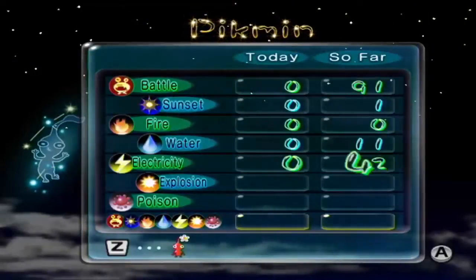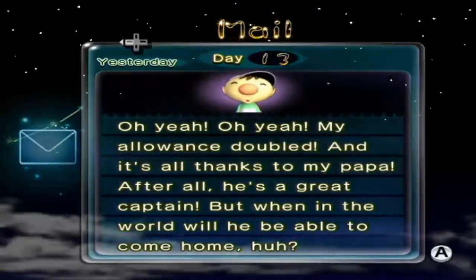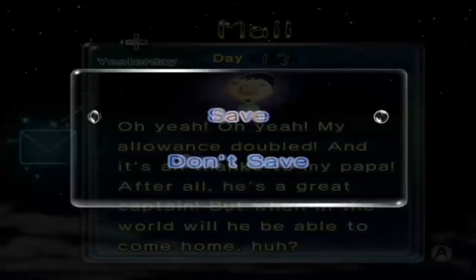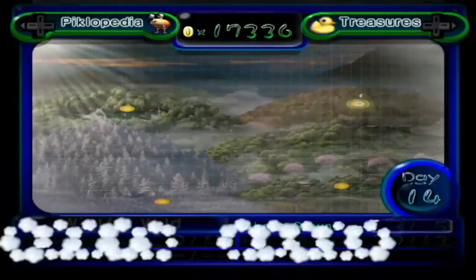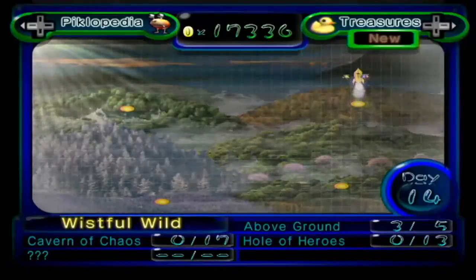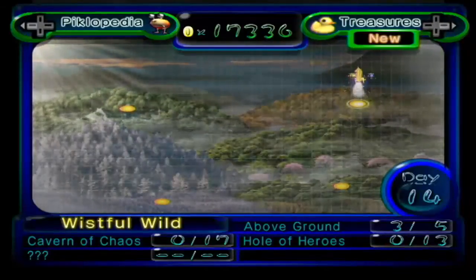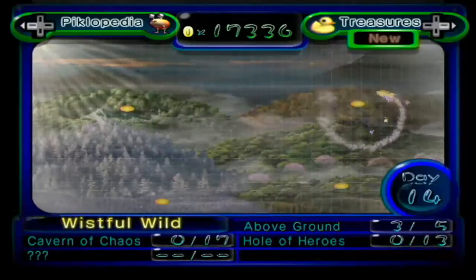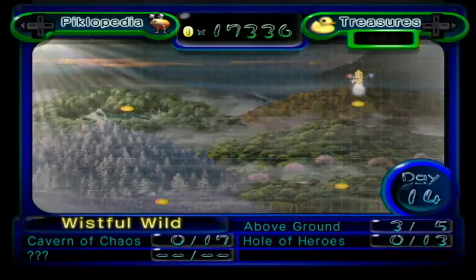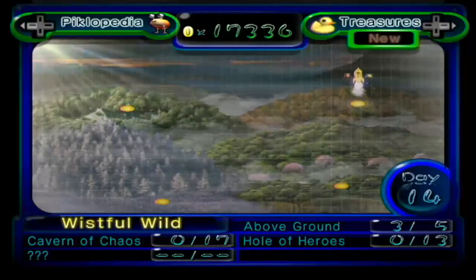I did not lose a single Pikmin — I was just seeing things when I thought I lost some. And that's Olimar's son — his allowance doubled. Why is he sending us mail like that? Shouldn't it take decades for this mail to reach us? Wouldn't that mean the mail Olimar is getting is actually from his first adventure, technically? Well, this is a completely different universe; it probably doesn't respect our laws of physics. Regardless, next time it's Wistful Wild again, and either the Cavern of Chaos or the Hole of Heroes. Only two more treasures left. Hope you've all enjoyed this video and have a very nice day — bye-bye!